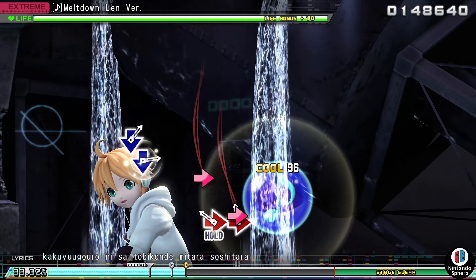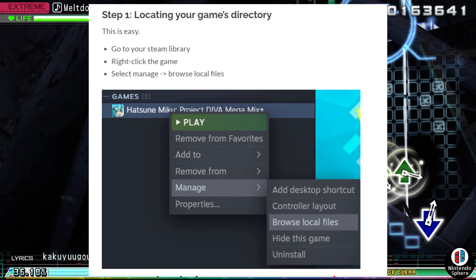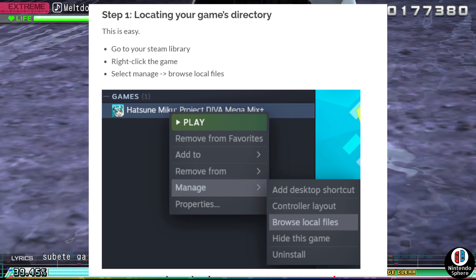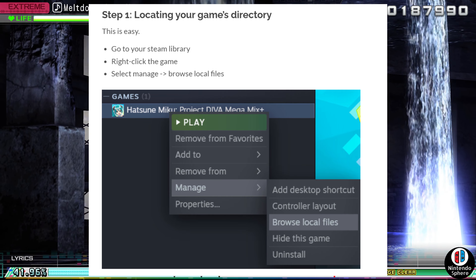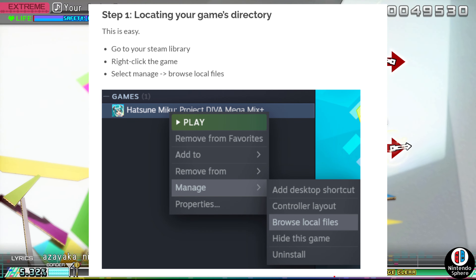It's three very simple steps. Step one: locate your game's directory — basically easy, as the images on screen show. Go to your Steam library, right-click on the game, select Manage, and find the Browse Local Files option. That should be the third one down the list.